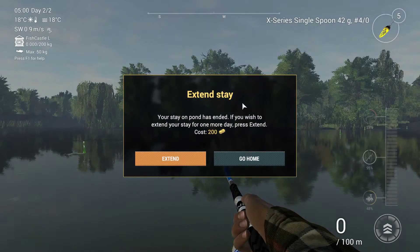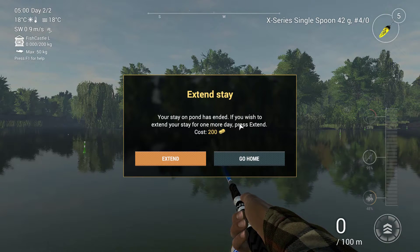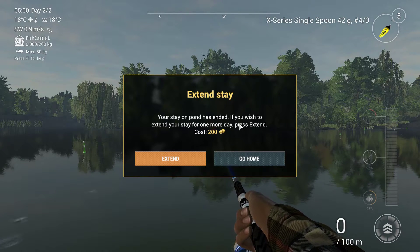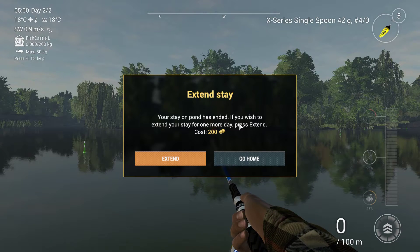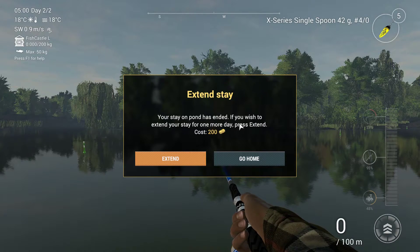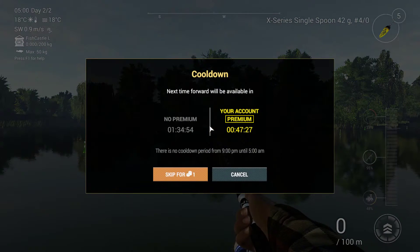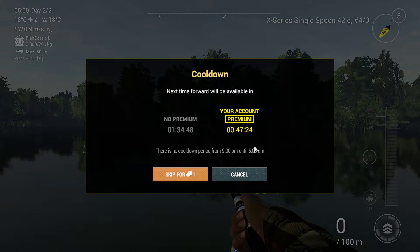Extending the day costs 200 currency. If you have fish in your net you'll sell them all and then you can go again. Don't leave and travel again, because you'd pay 1,200 every time — instead just extend the day and pay 200 currency. After the first forward, if you try to forward time again you'll need to spend a bait coin to skip.